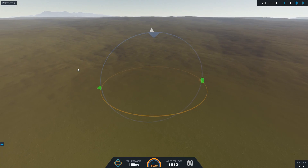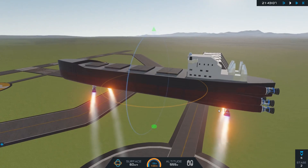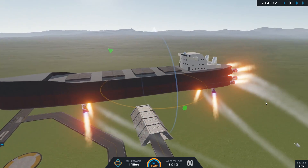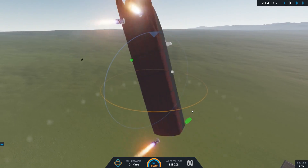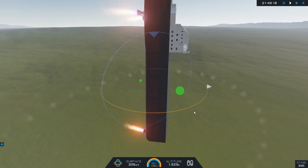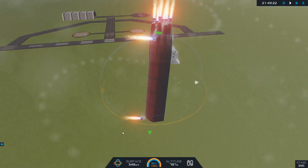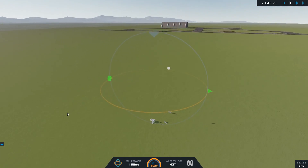I pressed a button and it just combusted, so maybe you shouldn't press buttons. Let's try that again — stage two. Those are the only stages this thing has, so obviously it's not made to go deep into space. But still, we got a beautiful flying boat — a ballerina boat at that. The explosions in this game are actually pretty damn cool.